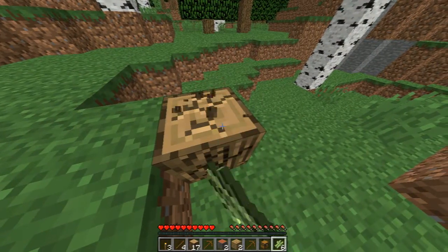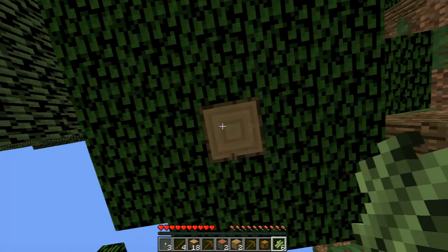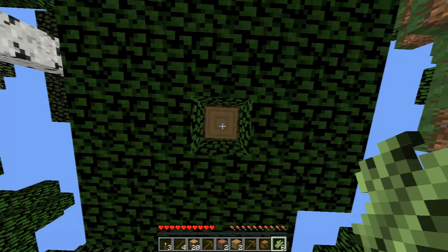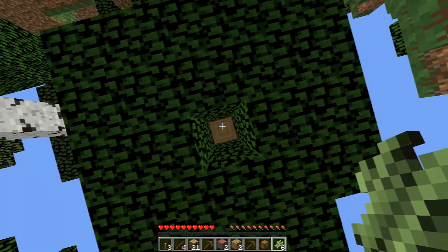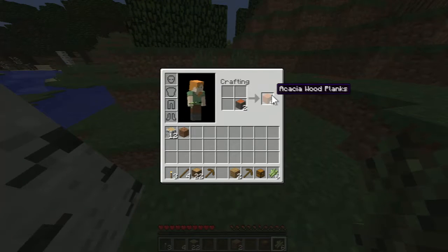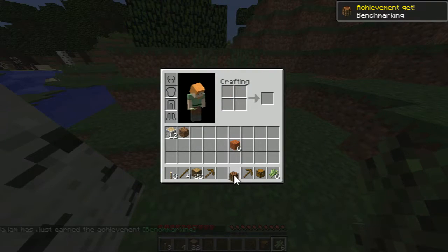We need more oak and more birch. This is actually quite good — we've got a good start already with all this wood. I only need 32 I'm guessing. We need more of this — might as well just make a crafting table. I want a door as well. I can get a door out of that wood.